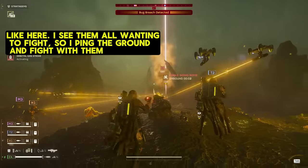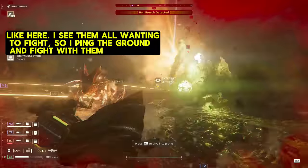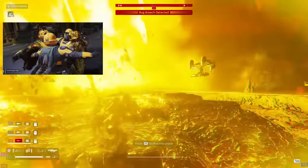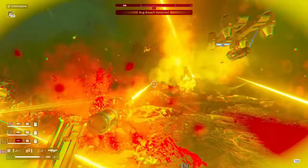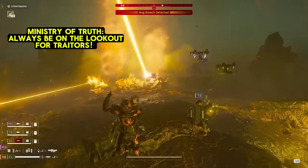Or in other words, reading the Helldiver body language. Sticking near your teammates and cooking up the targets that want to rip them in half doesn't take a whole lot of coordination. It just requires that you actually give a damn about helping out your squad. When you look out for your brothers and sisters in arms, they'll notice and want to look out for you the vast majority of the time, and you all benefit from this unspoken teamwork.